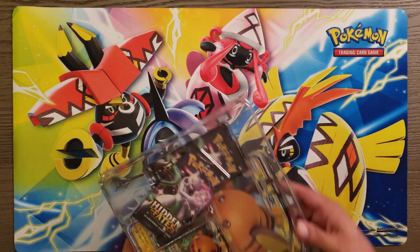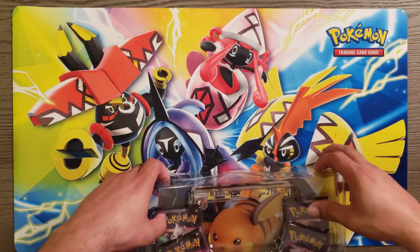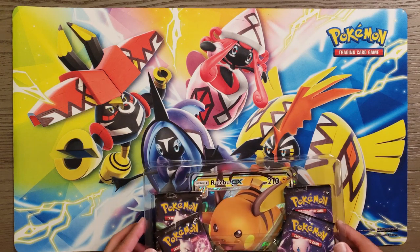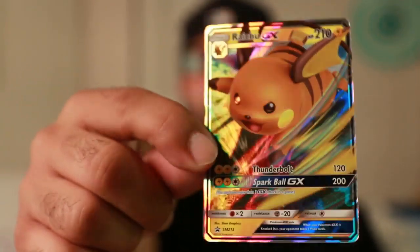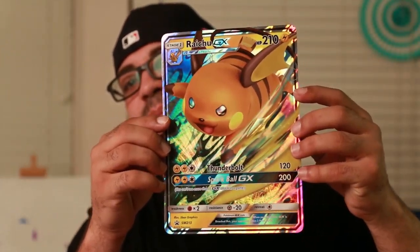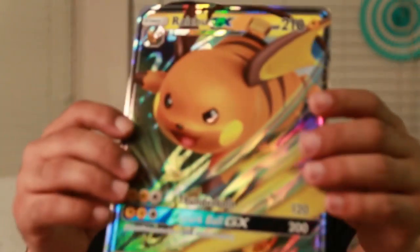I'm excited to open this box. It's like super glue on this box! Got it open. Let's go ahead and open this right here. We're going to set this ever so gently, and our first card — we have a Raichu GX, a promotional card, really nice. As well as the giant card, so we can get it in the frame — pretty big, the size of my head. Love the giant cards.